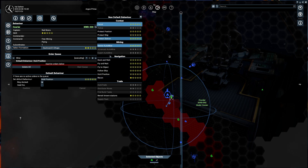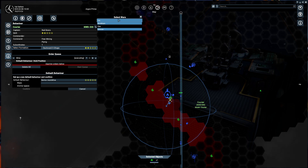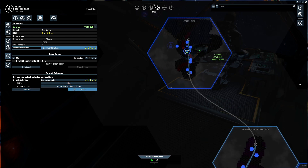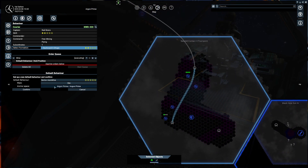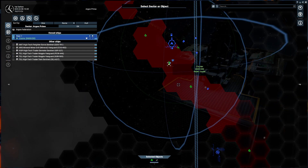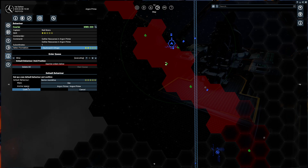So I'm going to set it to sector auto mine. It then asks me what resource — we know there is only ore and silicon here, so we select ore. It automatically sets the anchor space to Argon Prime from your ship's current selection. If you built a ship in Argon Prime but knew there was a better opportunity in a nearby sector, you can manually adjust that by clicking on there. We don't want to change it so we'll leave it, then press Escape and confirm.